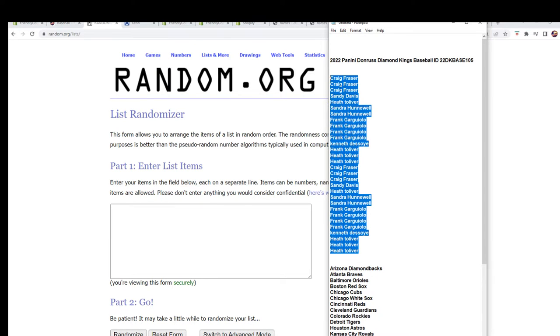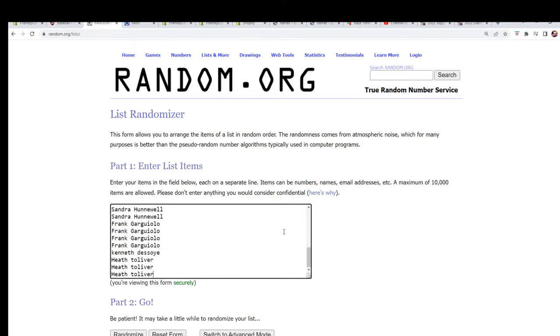Donorist Diamond Kings — this ID code helps you find the video on YouTube. It does go down as an independent, clickable video.